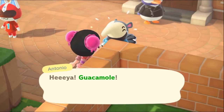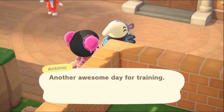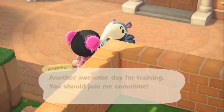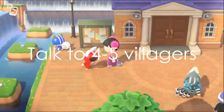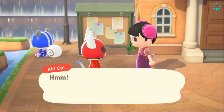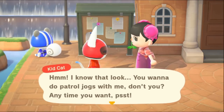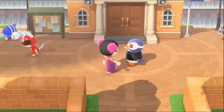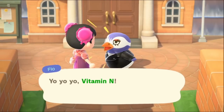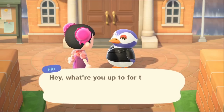Now I'll be showing you exactly what I do on day zero. You need to run around and talk to some of your villagers. The rule is generally three to five. I like to talk to about four or five just in case. It doesn't really matter which villagers you talk to — I don't think it makes any difference when it comes to which villagers want to move out. As long as you're talking to about four to five of your villagers on day zero, you're good.